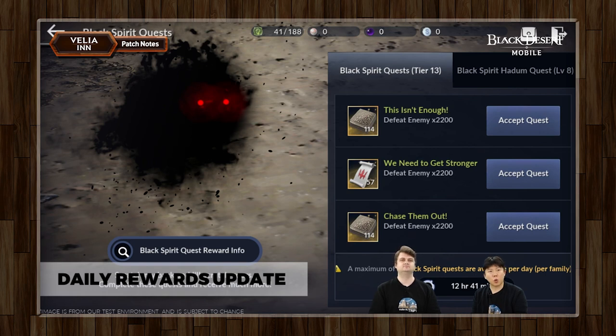This is something that you guys have been asking for quite a bit. The devs thought it was appropriate at this time to increase the rewards, not only on the Alien Black Spirit quest, but also on the Hadum. So that's something you guys can look into right after maintenance ends. You'll get to see that the daily rewards are definitely a lot more worth your time to invest into.